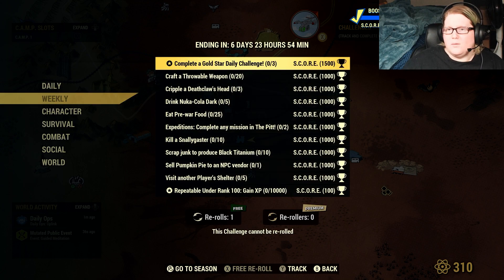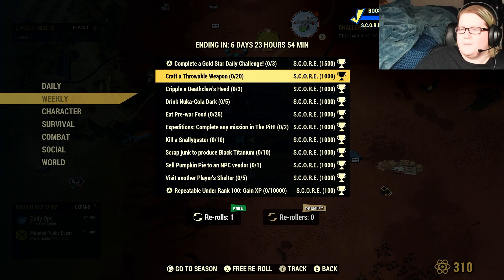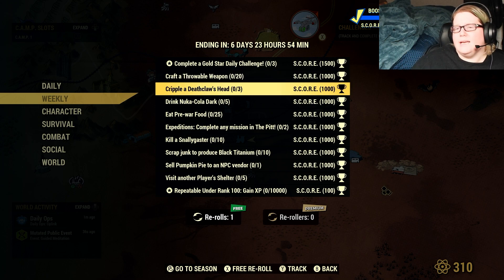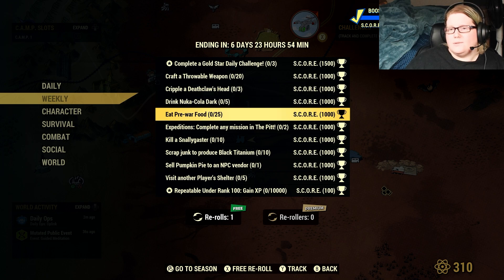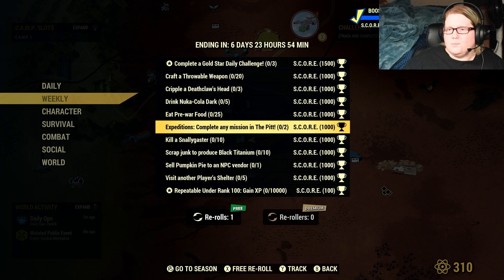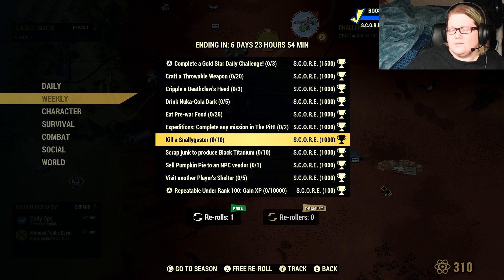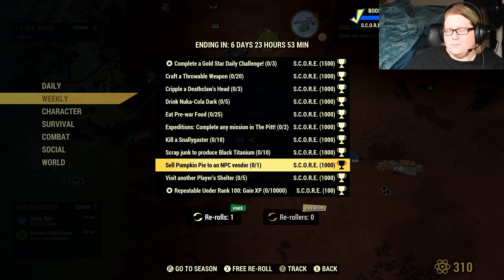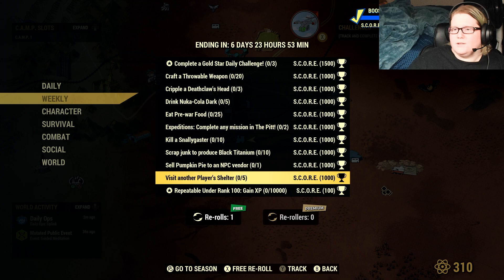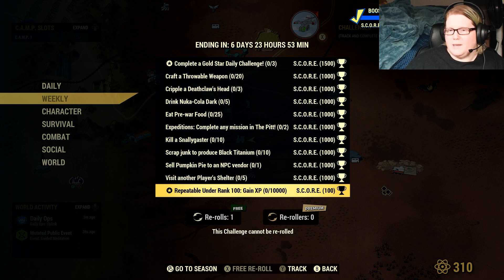For our weeklies this week: complete a gold star 3 different times; craft a throwable weapon 20 times; cripple a deathclaw head 3 times; drink Nuka-Cola Dark 5 times; eat 25 pre-war food; expeditions — complete any mission in The Pitt; kill 10 snallygasters; scavenge junk to produce 10 black titanium; sell pumpkin pie to an NPC vendor; and visit another player's shelter 5 times.